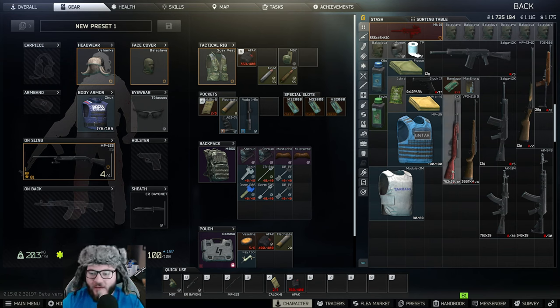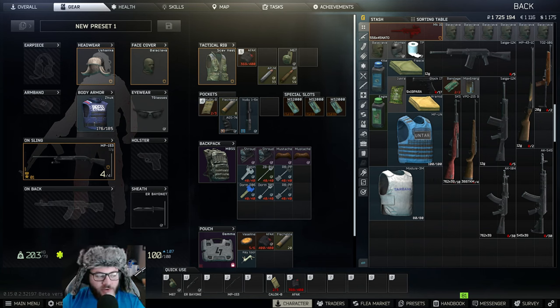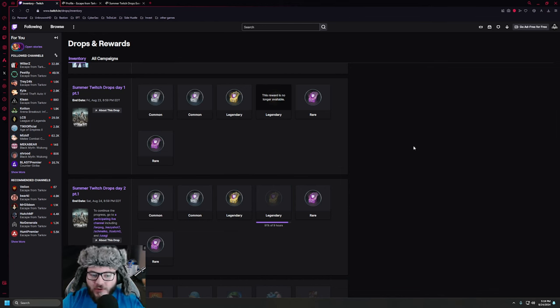So how do we get the drops? If you have not done your drops or linked your account, we can actually show you here. If you go to your Twitch account, you'll be able to see your progress on getting drops if you're watching the correct streamers that are doing drops for that day. You can see here I'm 91% on nine hours for the Day 2 Part 1 drops.